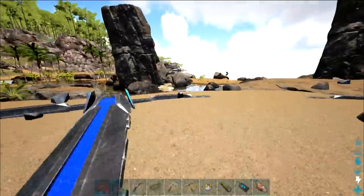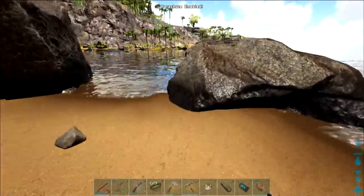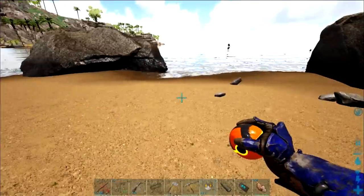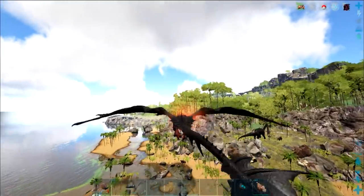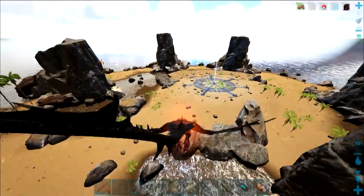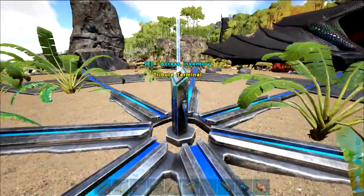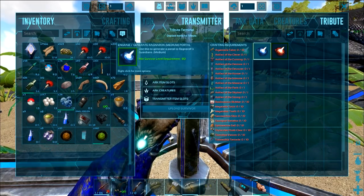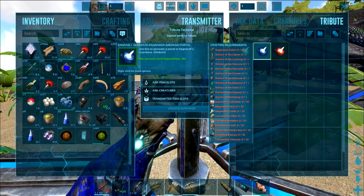Do you know the artifact locations, Spesh? I could not tell you on this map. You're the fastest wiki-er. We already have a few artifacts - I think we got them from the bosses on Ragnarok. Which ones do we need? Ghost, is it strong, immune, devourer, Skylord, clever, devious, massive, pack, hunter, cunning, brute? Without brute. So it's clever, cunning, devious, devourer. I'm looking at it right now - there were four in a place called Life's Labyrinth.